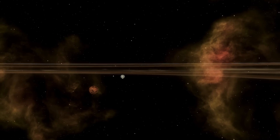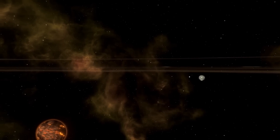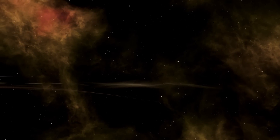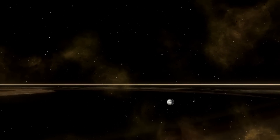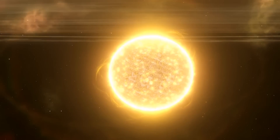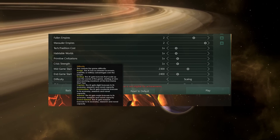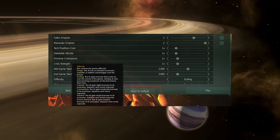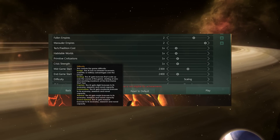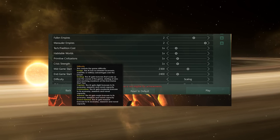That wraps up the goals. One more note: dev diaries for the next few weeks will be post-release focused, with new feature dev diaries coming once there are new features to discuss. There's also a screenshot showing that difficulty modes are being reworked in the 2.2 beta — scaled from the current four levels into six: Ensign, where the AI has no economic, scientific, or military advantage, scaling up through Captain, Commander, Admiral, and Grand Admiral, where the AI gets a massive bonus to economy, research, and naval capacity.